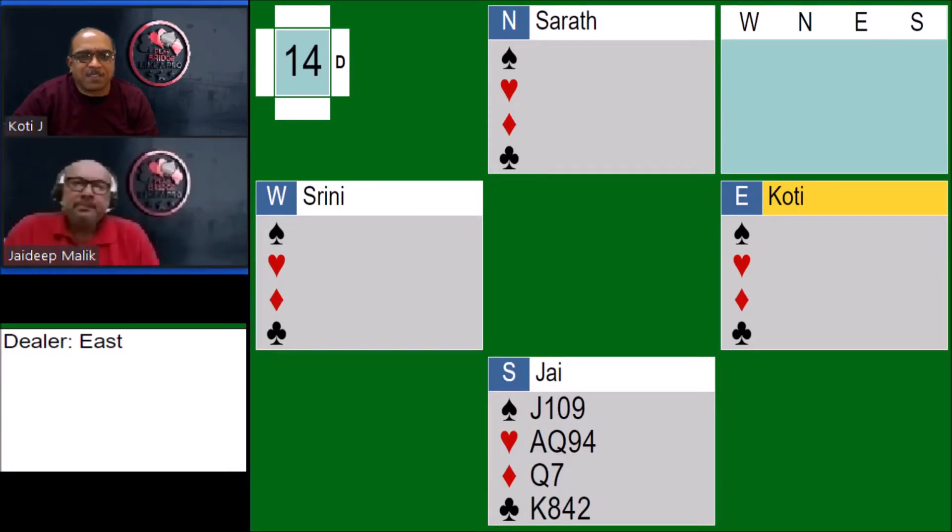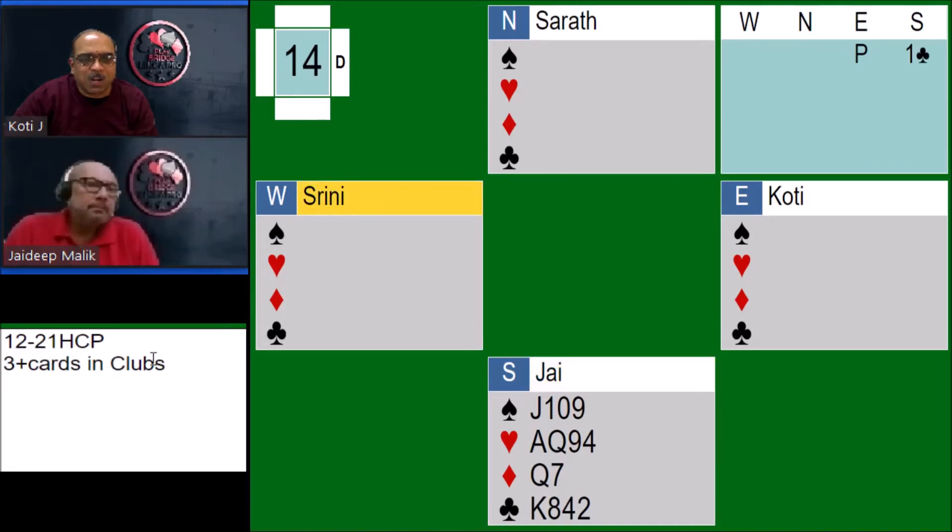The hand we have today for analysis is a very interesting one where my friend Jay is playing South with his partner Sherath, and I'm playing East with my partner Srini. The bidding goes like this: East is the dealer and I pass. Jay bids one club, which is 12 to 21 high card points and 3 plus cards in clubs.